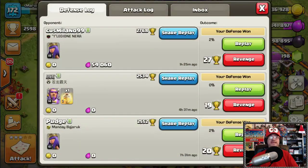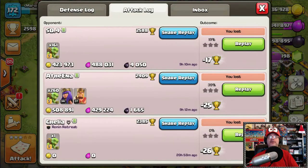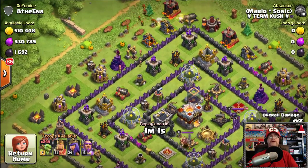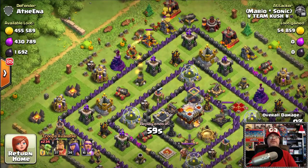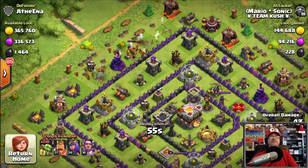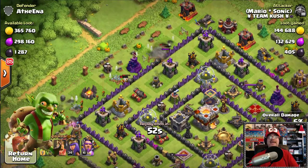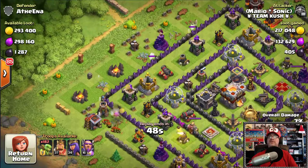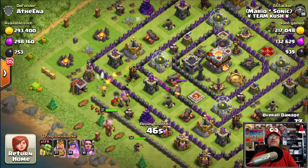So to actually get the gold and elixir, we go under the attack log here. First of all, you've got to drop a few trophies — I dropped about 500 trophies. You can use a Barch army, which is archers and barbarians, but I like to take in the goblins. My camp space is now up to 260, which is very exciting. You pick off all the resources.